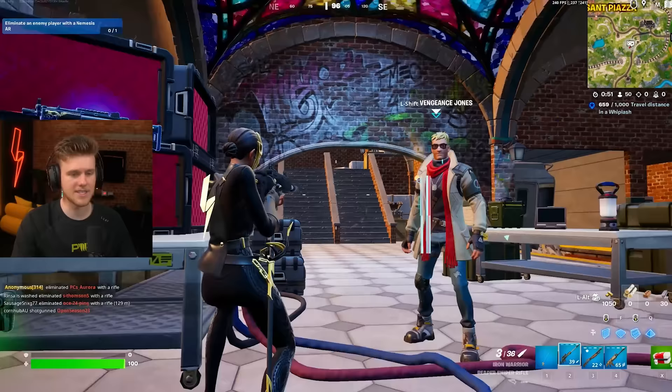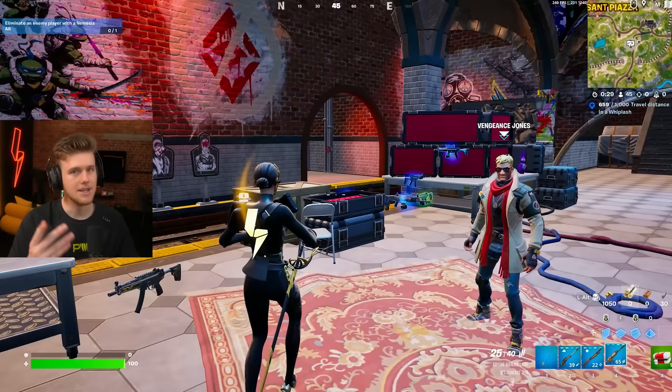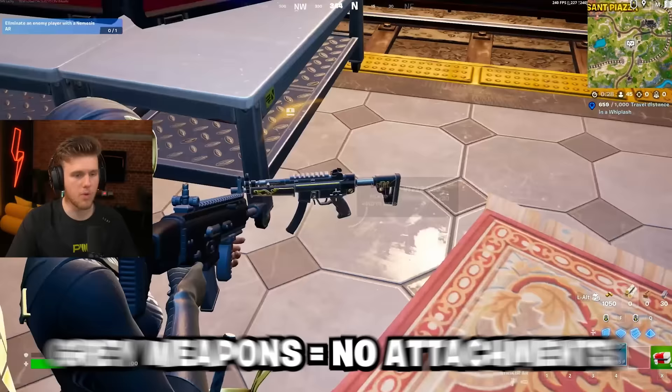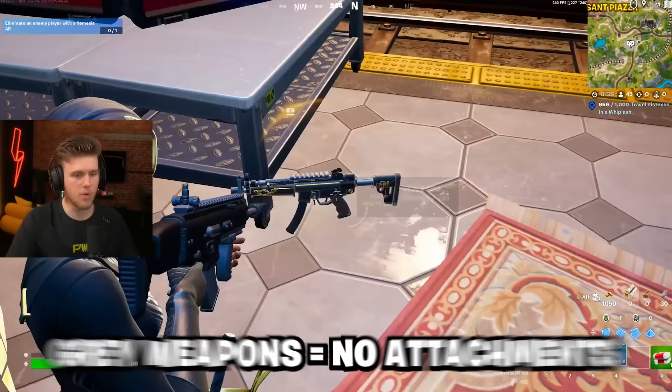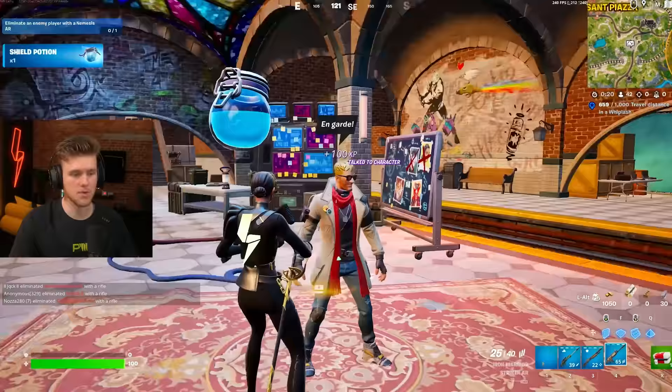Here's a sniper rifle with no scope. It does take a while for the return-to-center speed to get an accurate shot, but you can go pretty crazy with it. If you don't know already: gray weapons have no attachments, green weapons have one attachment, blue weapons have two, purple three, and golden mythic four. Jonesy will also give you some shields.